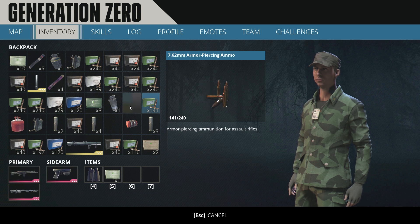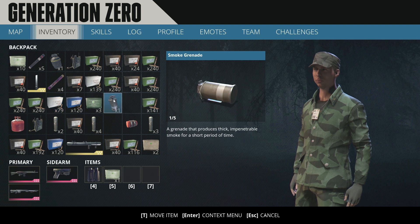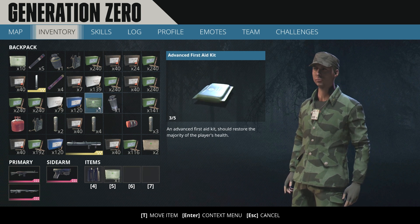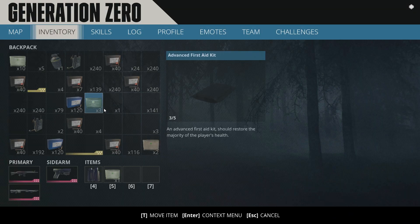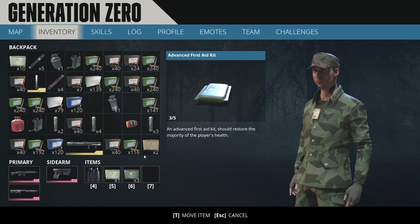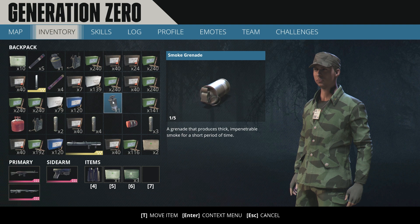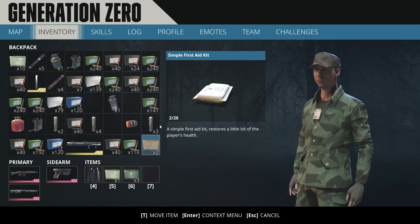Another thing: if you run out of medical kits, you can simply press E and drag and drop directly on the slot you want to use. That's the main advantage. The only disadvantage I find here is the limited amount.